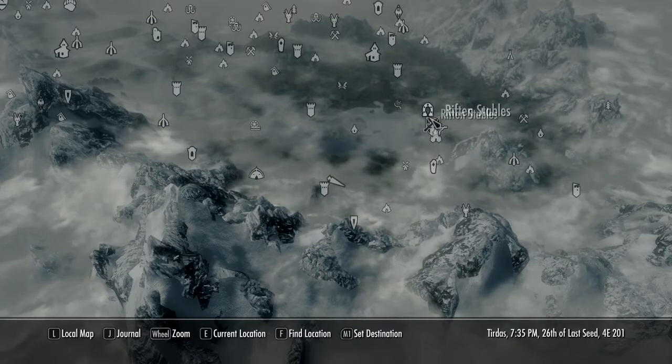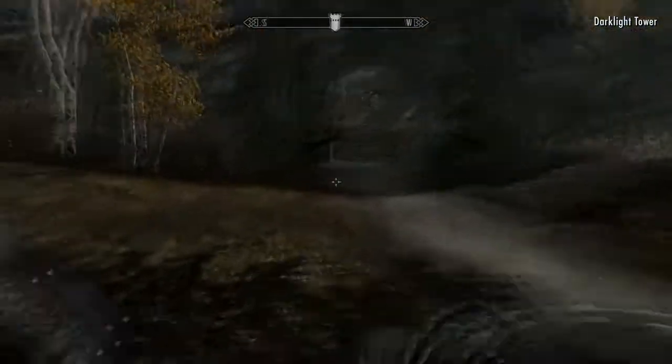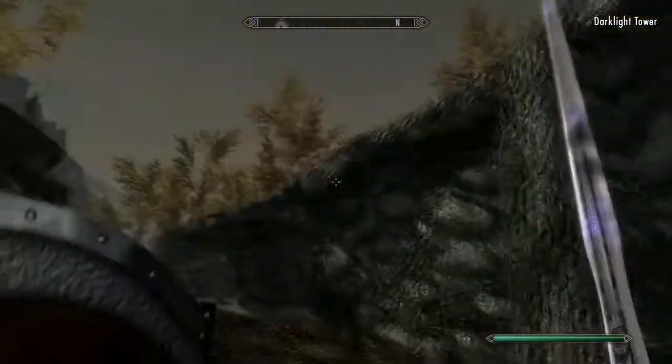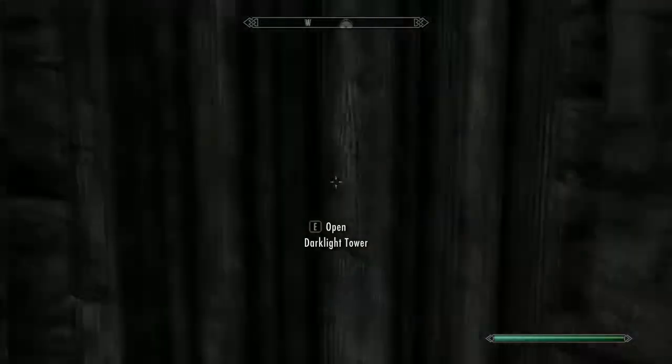Here is Darklight Tower and here is Riften. From the fast travel point you're just going to want to go ahead and enter the Darklight Tower. I'm gonna holster my weapon and we're gonna go inside.